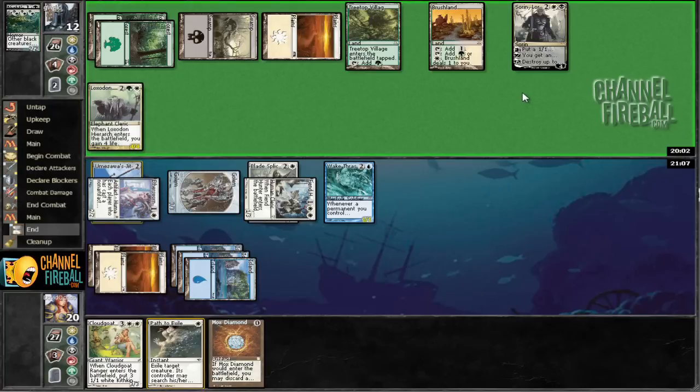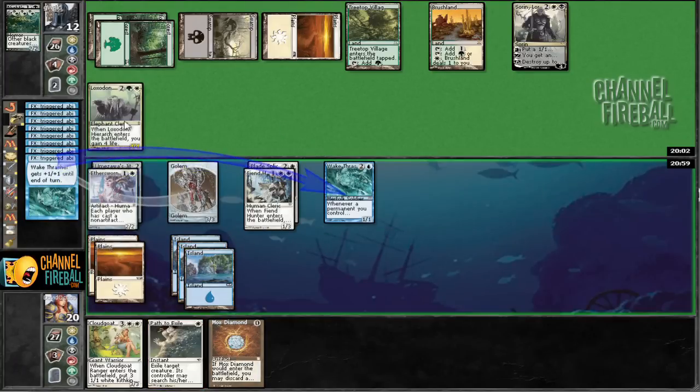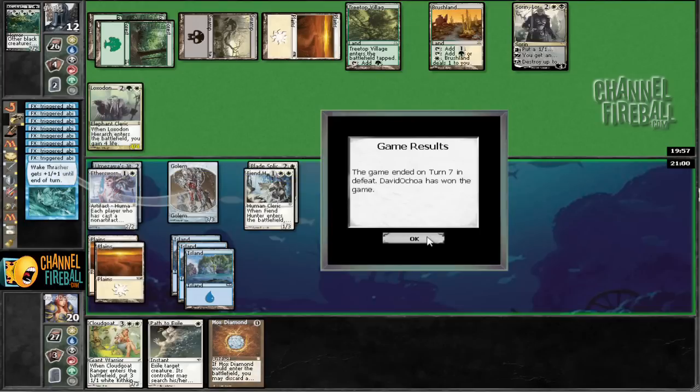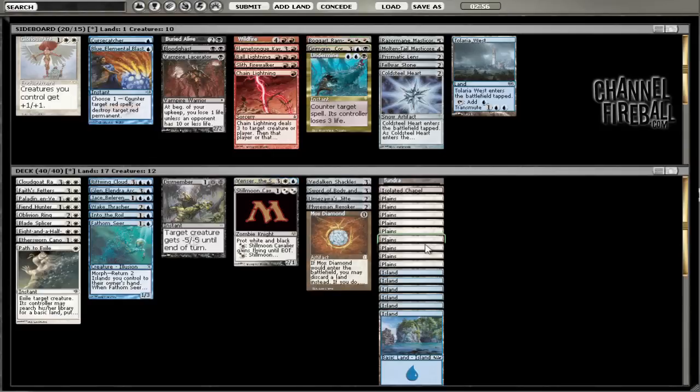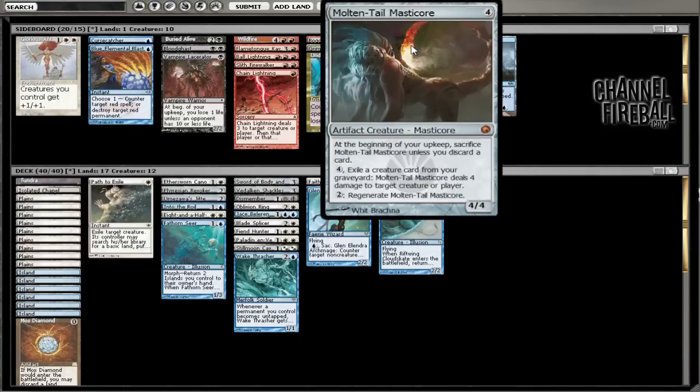He's at 12. We're going to stack our triggers, auto-yield all that nonsense. We don't even have to show him the Path. Unfortunately it doesn't look like we have very much good stuff to side in. We can board in some various Masticore action, but I don't like that nearly as much. I'd rather just keep it the way it is. If he has a bunch of artifact destruction, playing Masticore doesn't seem great — especially if it's the Razorman. If he has artifact destruction I'd rather be able to regenerate, potentially. We could bring in Glorious Anthem.